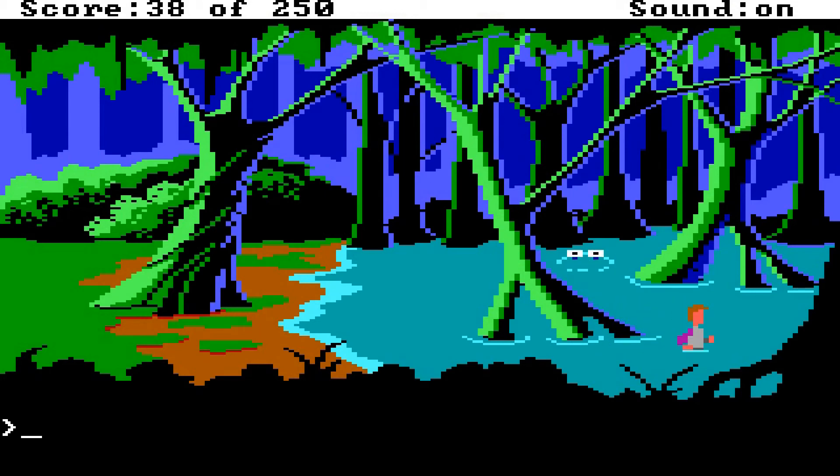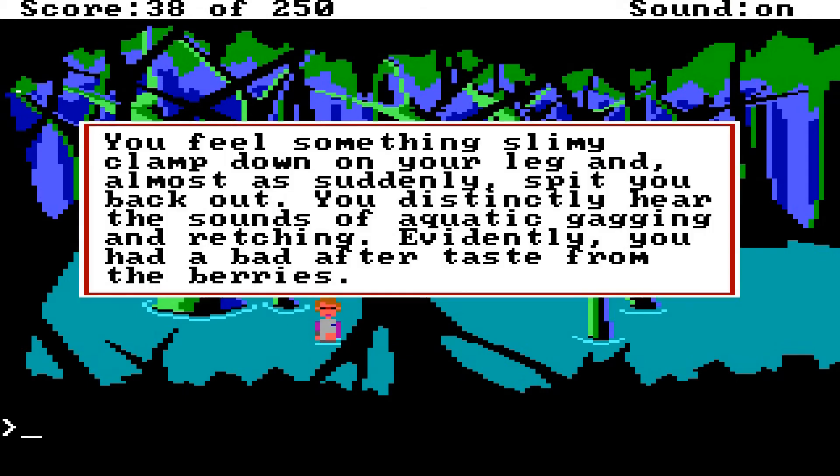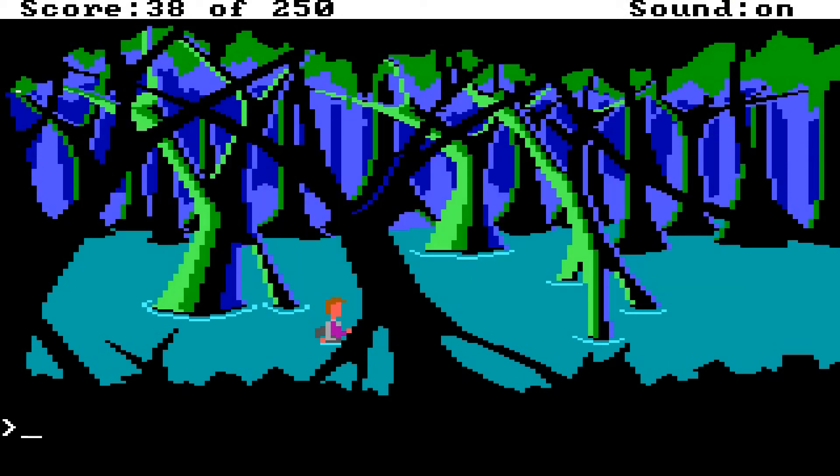We're going to go ahead and cross through the swamp now. There's the alien. Your walking speed is severely diminished when you're treading through water. And I just realized a lot of modern games don't actually do that — like, you're sprinting through water or you end up swimming. But they don't actually negatively impact your wading speed. You feel something slimy clamp down on your leg and it almost suddenly spits you back out. You distinctly hear the sounds of aquatic gagging and retching. Evidently you've had a bad aftertaste from the berries. I like how you actually end up walking slower.